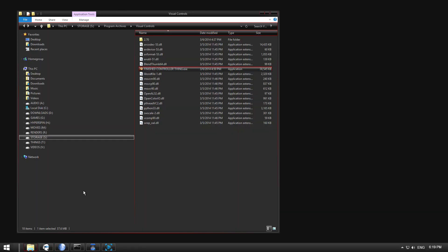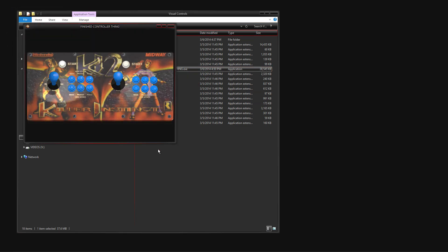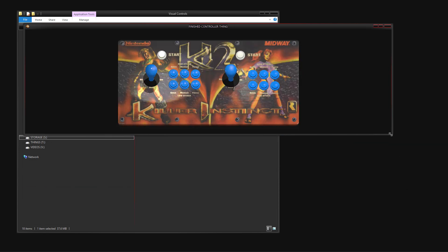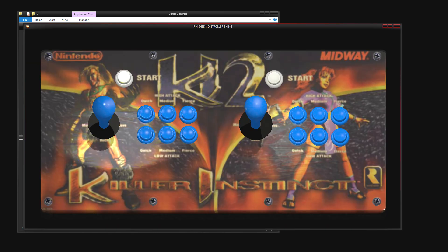I do a lot of streaming and videos, so I made this program to show a graphical representation of what I was pressing, so I didn't have to explain it during the video — it would just be there. You can switch the backboard image to whatever you want and move the buttons around for different games. I like how it turned out — I programmed it nicely.